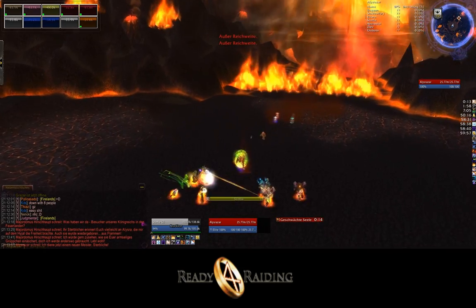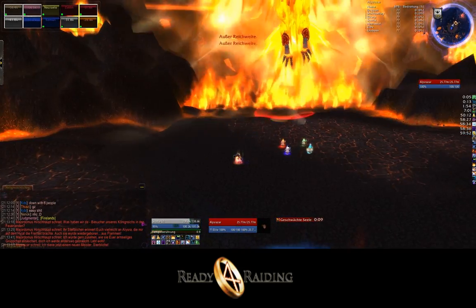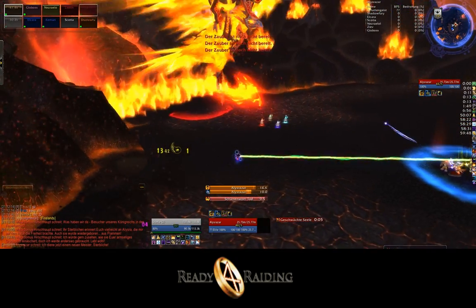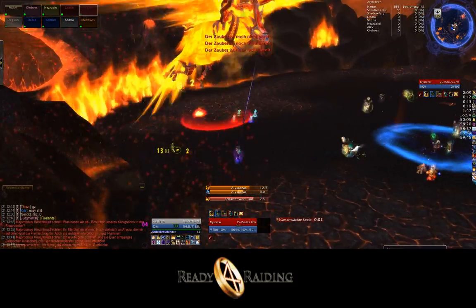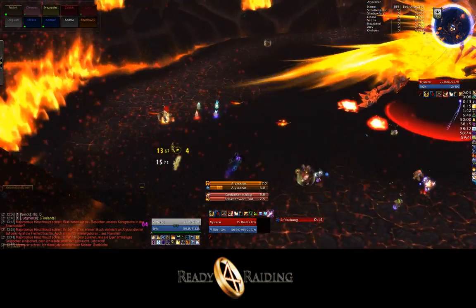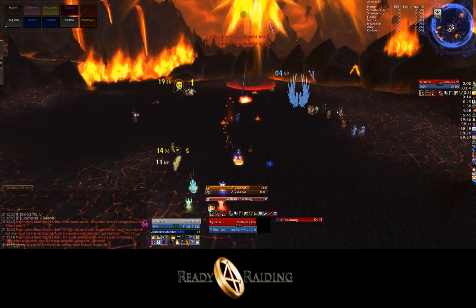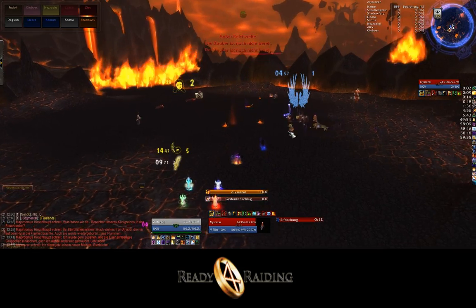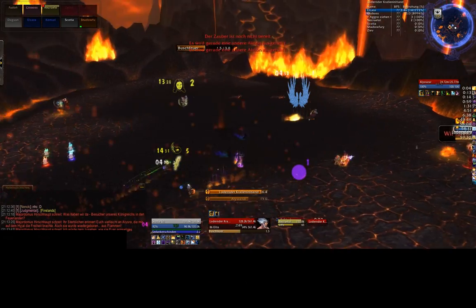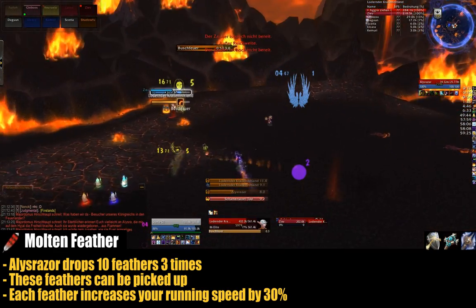There are four phases, as you can read in the new Dungeon Journal. The first phase is practically the longest and really the main phase, during which Alysrazor does her blazing claw flight three times. She flies over the plateau from North-East to South-West. When this happens, you shouldn't stand in front of Alysrazor, because that would harm you. Behind her though, you can see those pretty orange feathers, which can be picked up to gain some buffs, also called Molten Feathers.